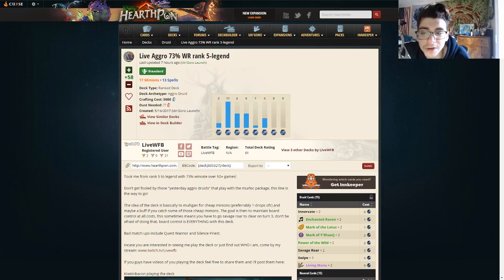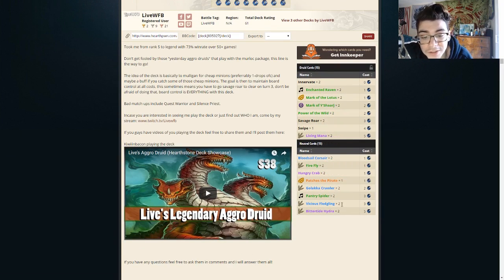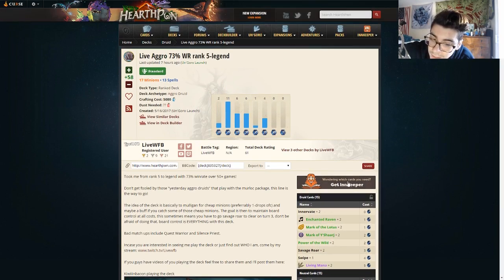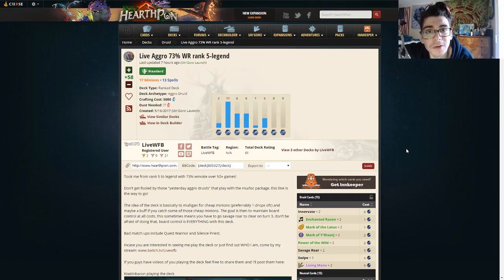What is up guys? It is Jon here with Hershare and I have been playing Live's Aggro Druid. It's pretty much a token druid, a little different than the others because it does run Bittertide Hydra, and it also runs the Pantry Spiders, which I really like. It also has a Swipe in there. It took him to Legend and I play it in Legend, so go ahead and try it out if you like the following content.